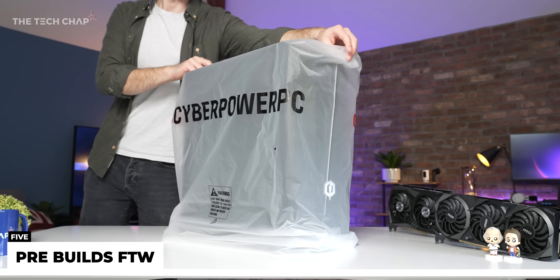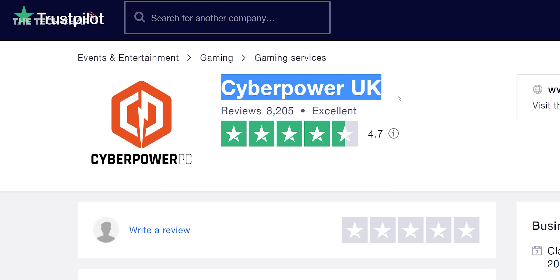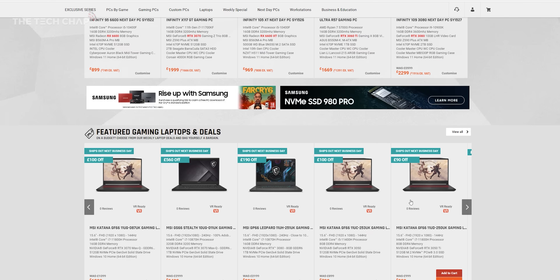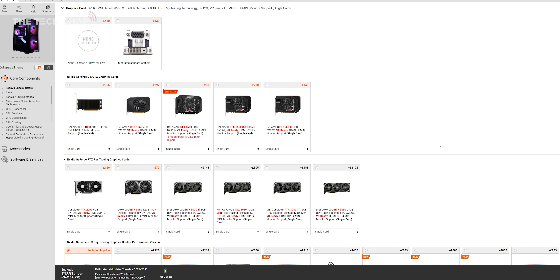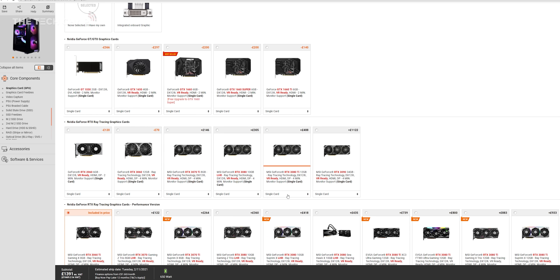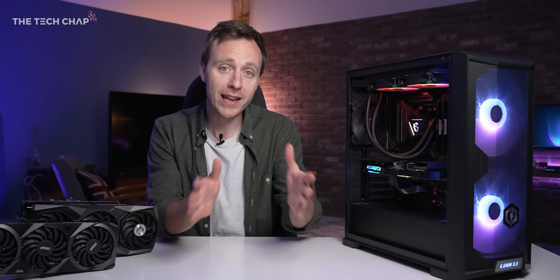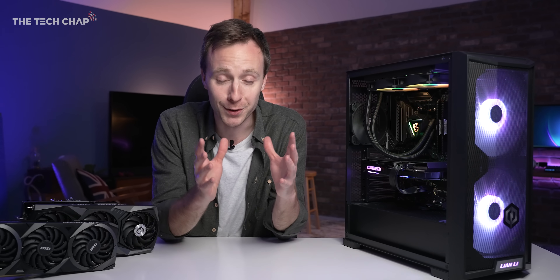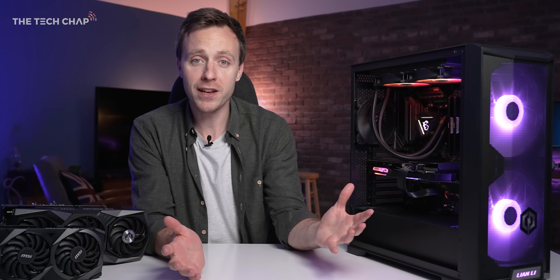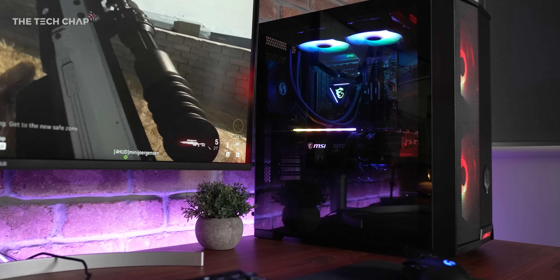But if you do fancy buying a whole new system, head on over to CyberPower — I'll leave a link below, because they're one of the UK's best custom PC retailers with excellent build quality, warranty and customer service. As graphics cards continue to be hard to find and very expensive, buying a pre-build is a great way of not overpaying. If you've got any questions about speccing a PC or what graphics card to go for, let me know in the comments. And if you enjoyed the video, a like and subscribe would be lovely. Thanks for watching — I'll see you next time right here on The Tech Chap.